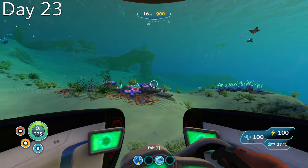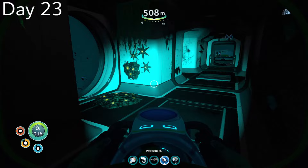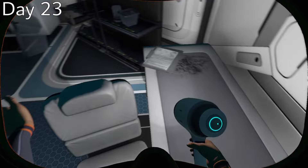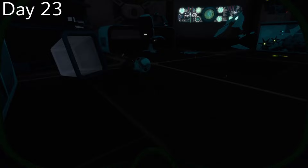Day 23, I piloted my Seamoth down towards the deep Grand Reef, intent on finding the final Degasi base. I ended up leaving my Seamoth a little ways away from the base to prevent it from getting eaten by a crab squid, then made my way inside. I got the blueprint for the alien containment facility, the orange tablet for the lost river cache, and I found the first cuttlefish egg.